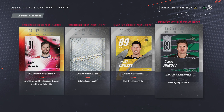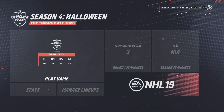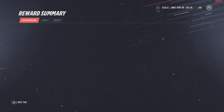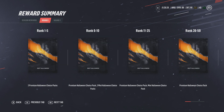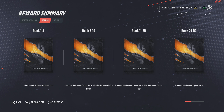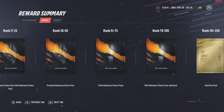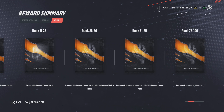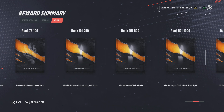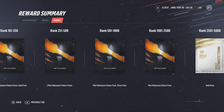The season prizing for round one: the best you can get at rank 1 to 5 is two premium Halloween choice packs — those are the biggest packs in the store. Overall, not great rewards for round one. Round two does improve — yes, round two is much much better than round one.